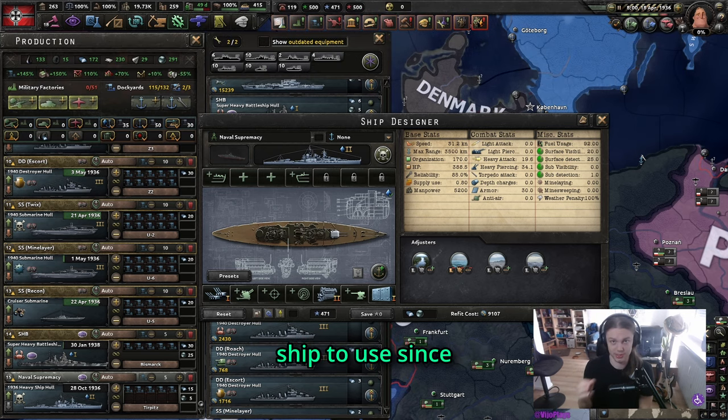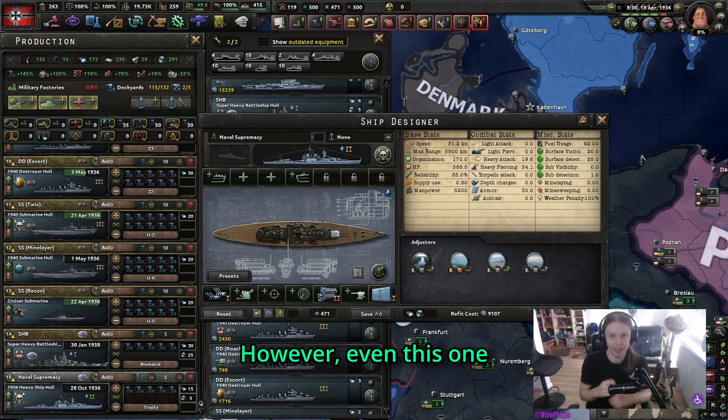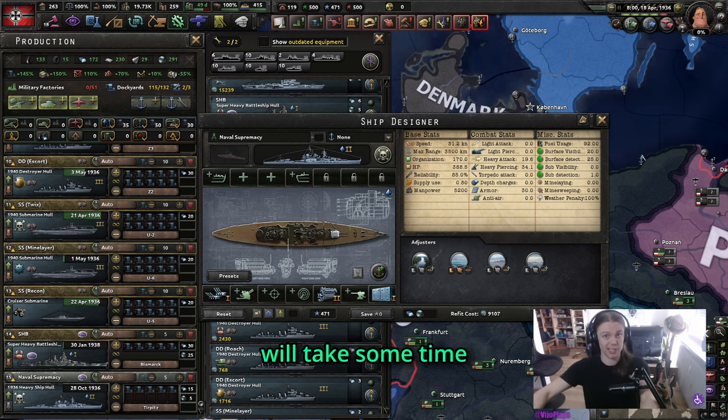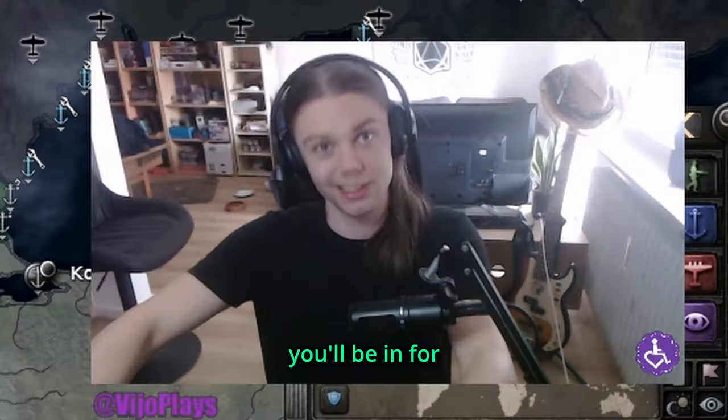This is a dangerous ship to use, since the AI can just intercept your invasion and then your army will be exploring the bottom of the sea. Even this one will take some time, so if you decide in 1941 to invade the UK before the US joins, you'll be in for a long battle.